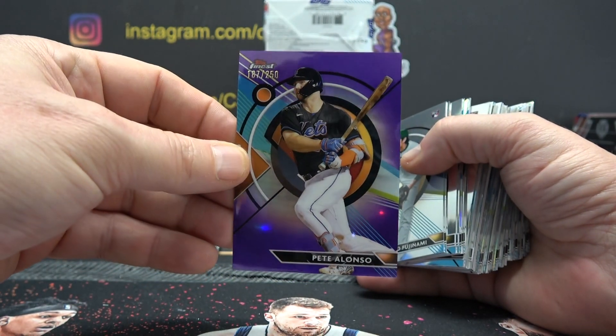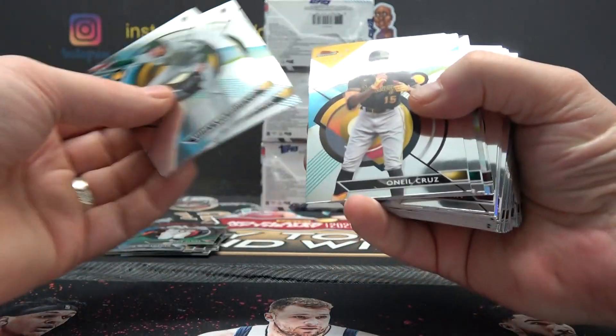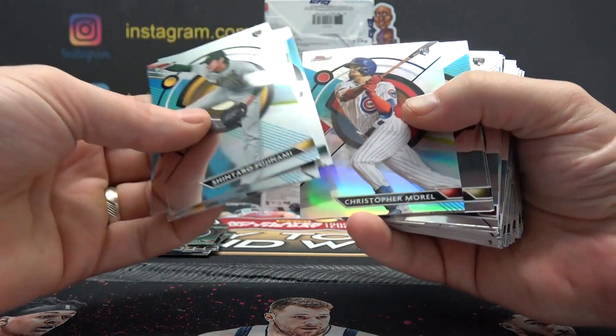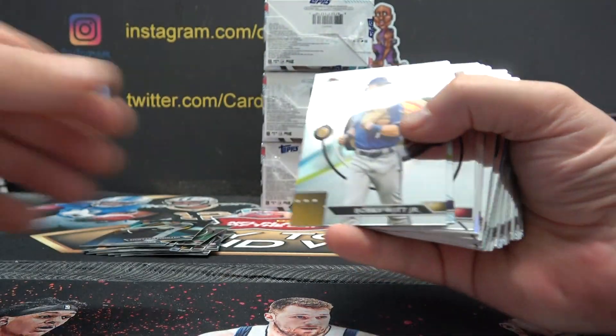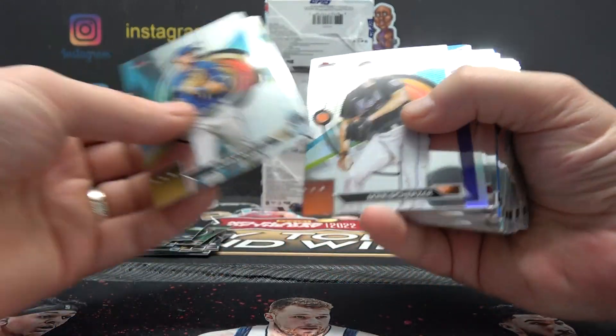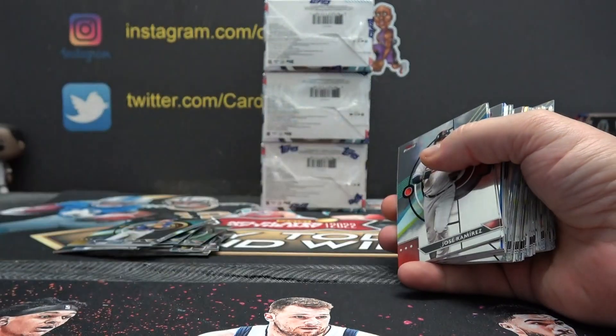187, 0250 — Nick G, you're going to start off with a purple Pete Alonzo. Chris Morrell is a rookie refractor, number 46. Juan Soto, Footliner, number 3.